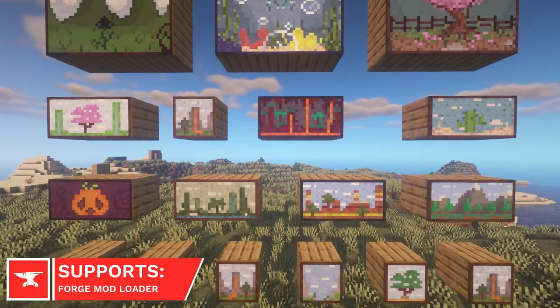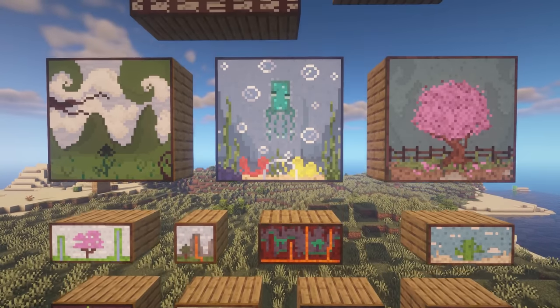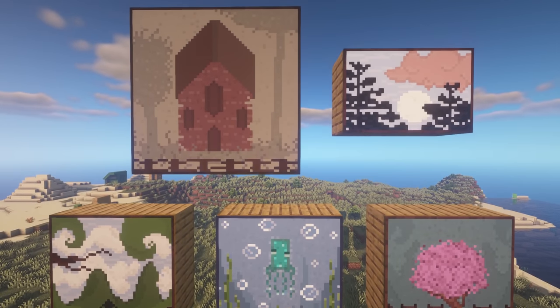Macaw's Paintings will add 20 new paintings to Minecraft, which aim to fit the vanilla style. Like normal paintings, they range in size, with some being 1 block in size, and others being 9 blocks in size instead.